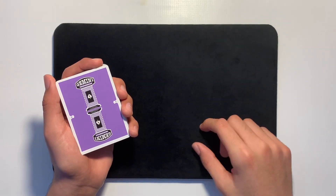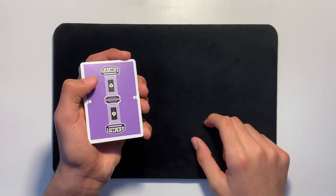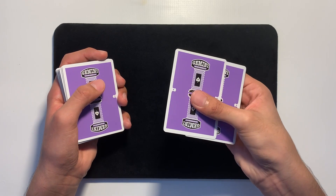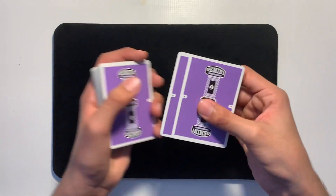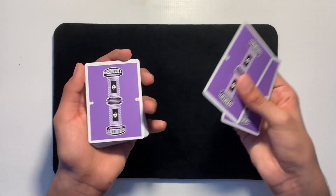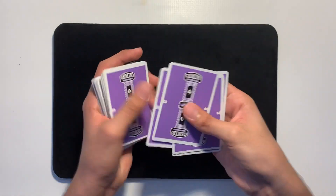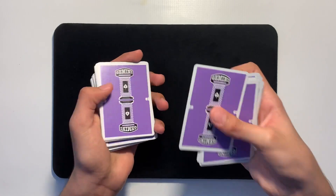Ask your spectator to choose a number between 1 and 52 — we'll use 14 again. What you're going to do is count that number using cards off the top of the deck with a little move: you count one, the next card goes to the bottom, and the top card you slide over as an out-jog. So we count: 1, 2 — with your thumb, slide the top card forward causing it to out-jog. Continue: 3, 4, 5, 6, 7, 8, 9, 10, 11, 12, 13 — making sure that out-jogged card stays out the whole time.